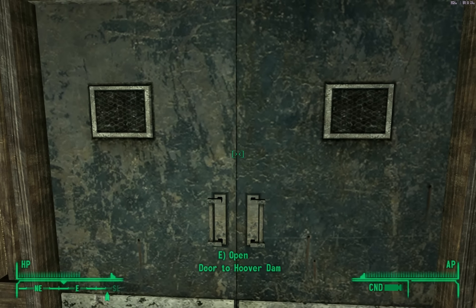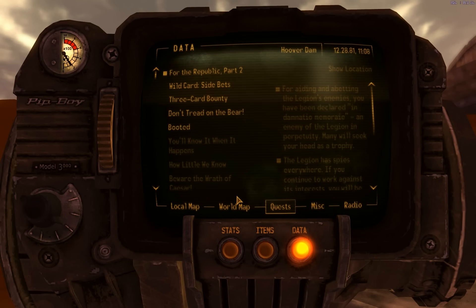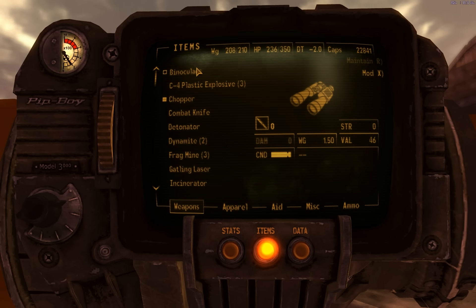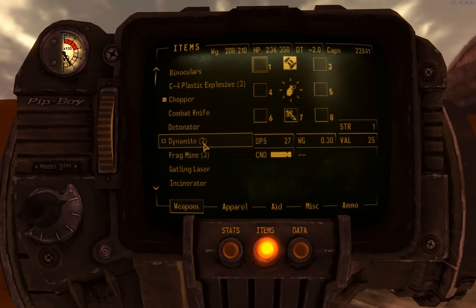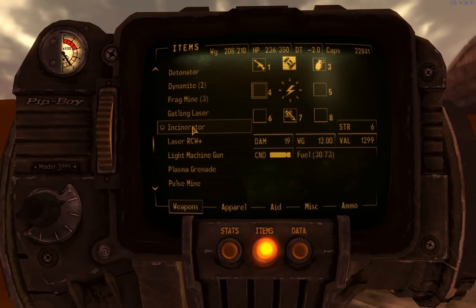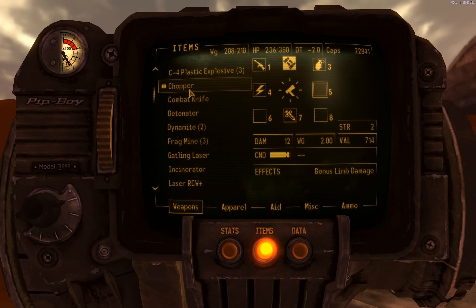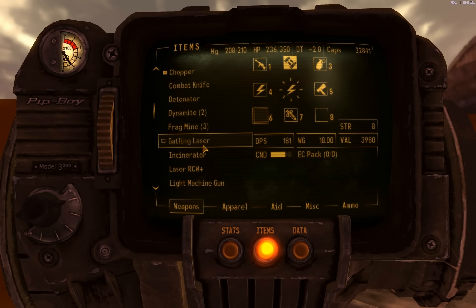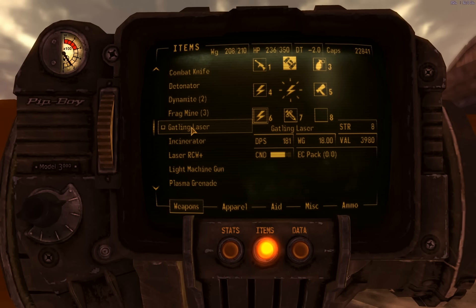Let's go outside. Here's what I normally hotkey already: the light machine gun, and then three is plasma grenades — I've only got one, so I do need to get more of that. There's the RCW with the recycler mod, and then my trusty chopper. And then six — I could put the Gatling laser in number six, that's a major one. And then eight would be the incinerator.